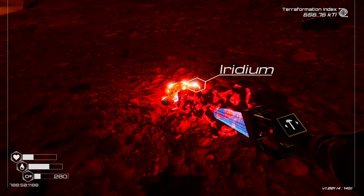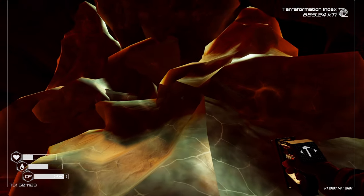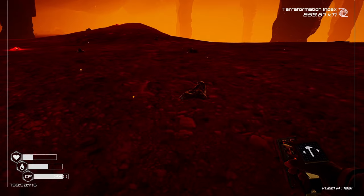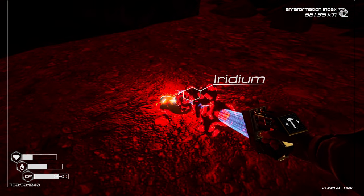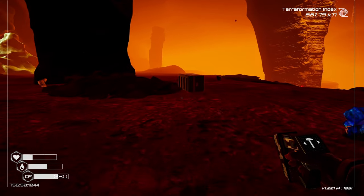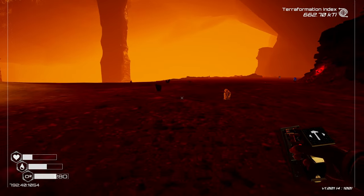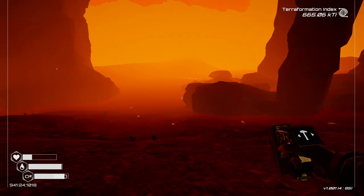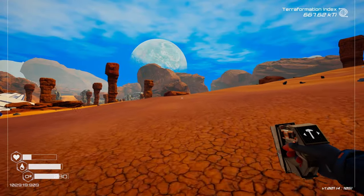Did we just hit the jackpot? What is this? It starts molting. That's what the heaters do. This is the new spot - we have literally been needing all this and our inventory is full. Yes! Let's head back and come back. We started this episode off with a banger. We're really close to it - that is a big score.